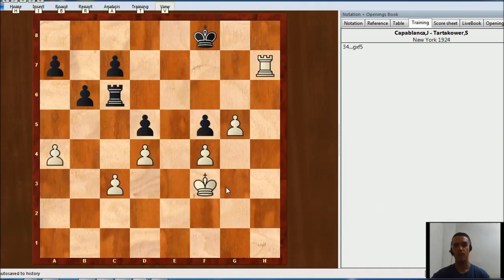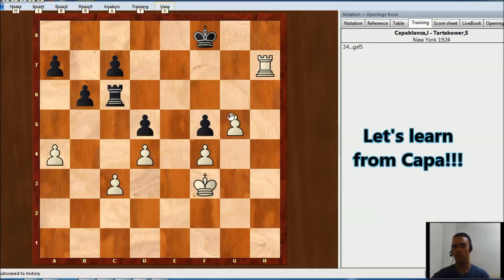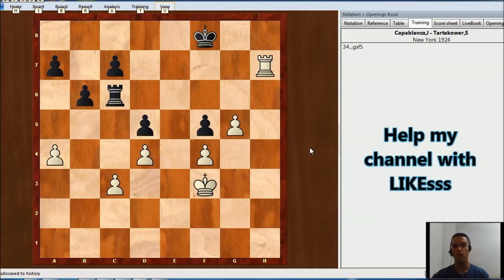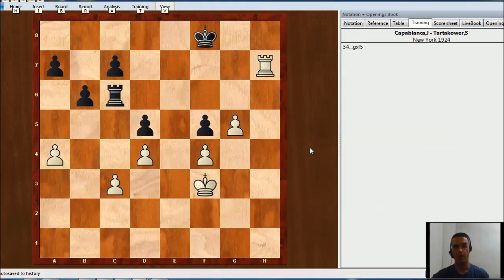Let me bring the position again — this is the moment where he decided to play king e3, giving one and two pawns, and maybe more, just to try to get this square, but creating many problems for black. Capablanca was very strong in this kind of endgame. Well, thank you for watching, bye for now.